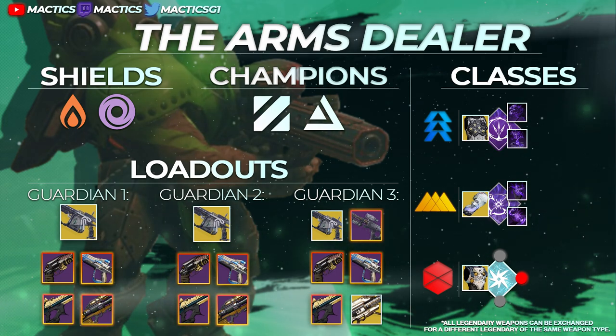Loadout option number two is designed specifically for an easier boss melt, with two players running the same Arbalest and Energy Weapon as before, but with a Solar Rocket for the 25% bonus Solar Damage instead of the Linear Fusion. The third player will want the same Energy Weapon as before, but with a Kinetic Scout Rifle for Anti-Barrier help and a Gjallarhorn in the exotic slot for the Wolfpack rounds.